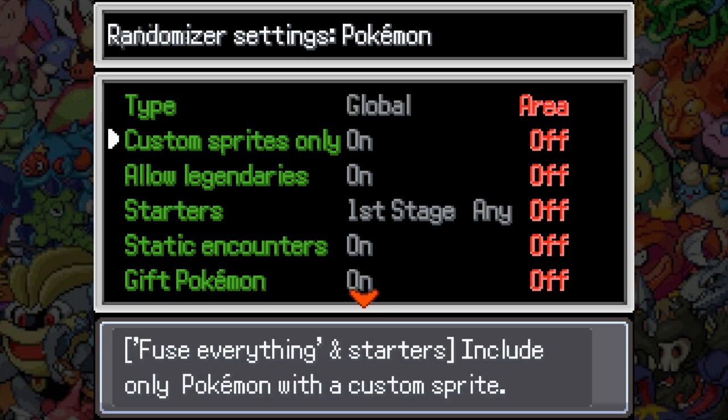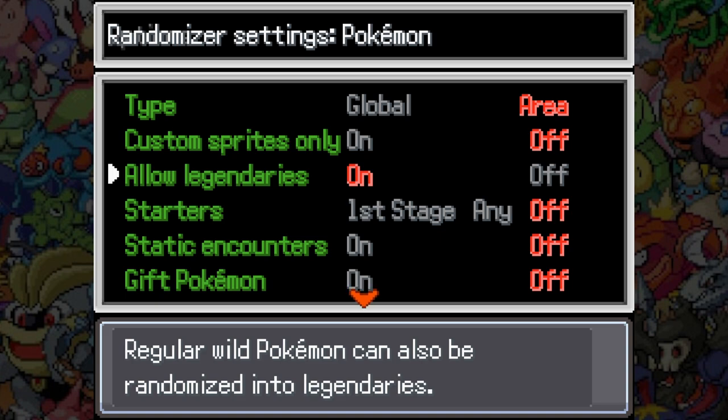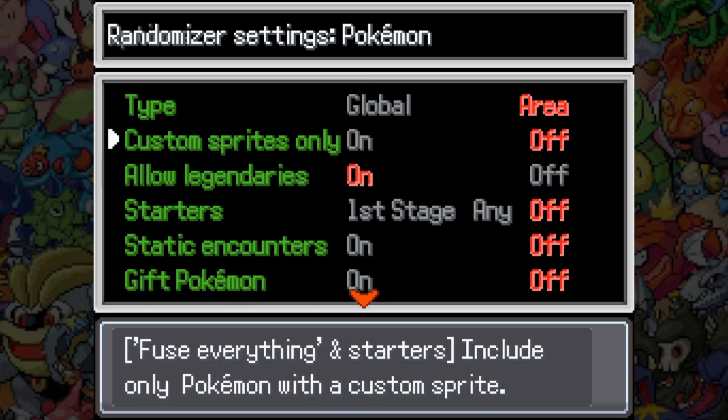I'm going to do area randomization so I have a whole array of different Pokemon per area. Do I want to randomize legendaries? That could be game-breaking, but it could also be fun just to have them and be able to fuse them with stuff. I'm going to have legendaries on. Maybe we'll do a dice roll, maybe we'll get lucky. As for include only Pokemon with a custom sprite — I'll leave that off, because not every fusion that a Pokemon has is going to have a custom sprite. Like, if Slowpoke has 50 customs and 50 not-customs, am I not gonna encounter Slowpoke? I don't know what that means.